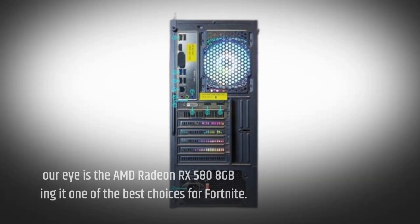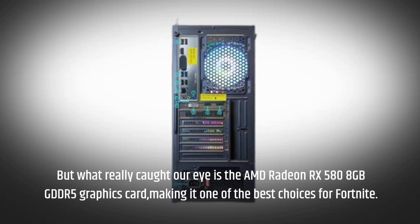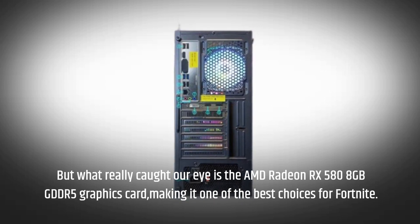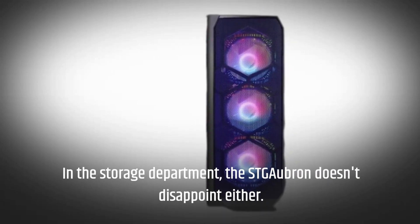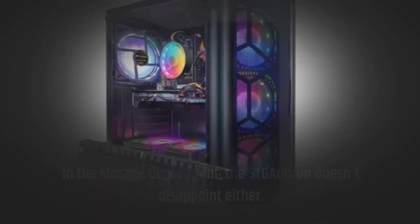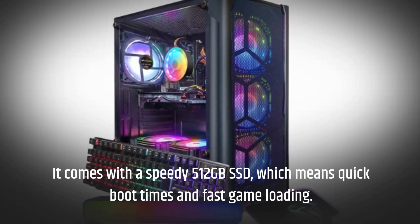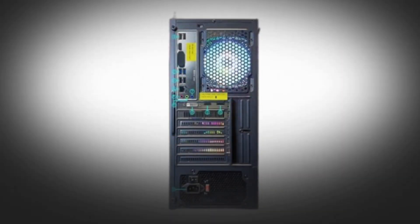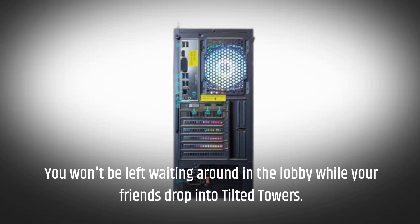What really caught our eye is the AMD Radeon RX 580 8GB GDDR5 graphics card, making it one of the best choices for Fortnite. In the storage department, the STG Auburn doesn't disappoint either — it comes with a speedy 512GB SSD, which means quick boot times and fast game loading. You won't be left waiting around in the lobby while your friends drop into Tilted Towers.